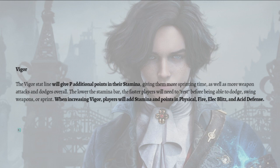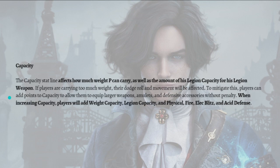Next is Vigor. The Vigor stat line will give P additional points in stamina, giving them more sprinting time as well as more weapon attacks and dodges overall. The lower the stamina bar, the faster players will need to rest before being able to dodge, swing weapons, or sprint. When increasing Vigor, players will add stamina and points in physical, fire, blitz, and acid defense.